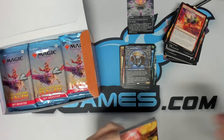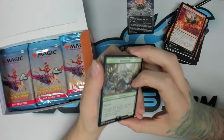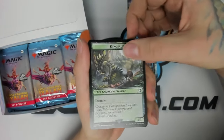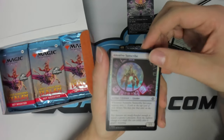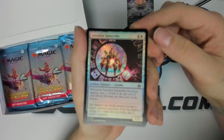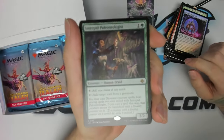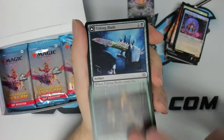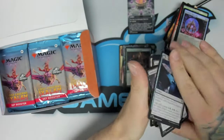I want to try it in like a Pioneer Grixis Delver-type deck with Stubborn Denial, because it's so easy to have active with that. Another one of these cool Jurassic Park dinosaur tokens. Foil Attentive Sunscribe — neat little artifact. We have Intrepid Paleontologist, little mana dork, and the rest of our commons and uncommons.